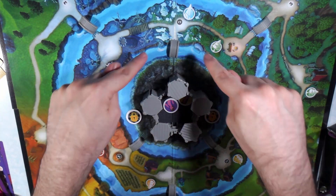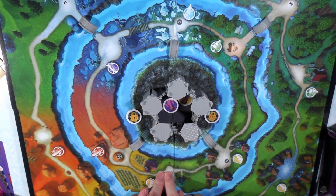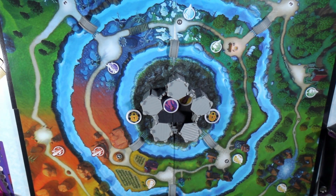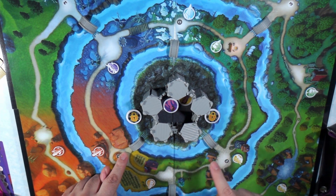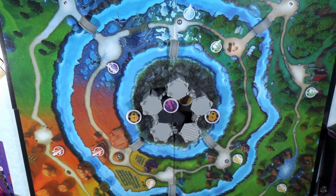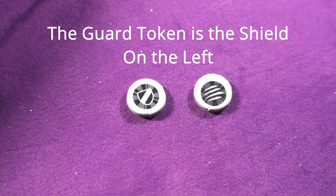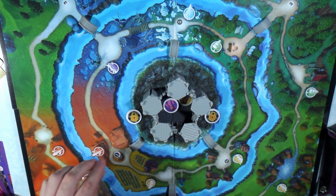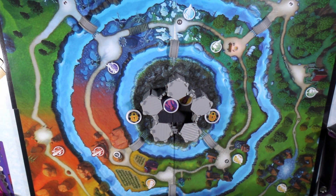This is the inner ring — if you read the book they refer to this as the inner ring, and then the outer ring is the ring furthest away from the castle. At each spot where the bridge connects to the castle, you're going to put one guard token — one of these with the shield. And that's it for the guard tokens for right now.